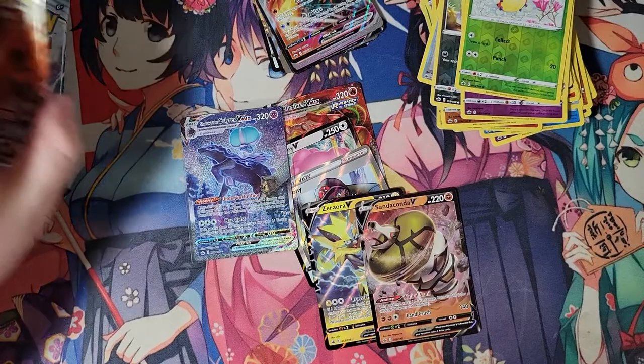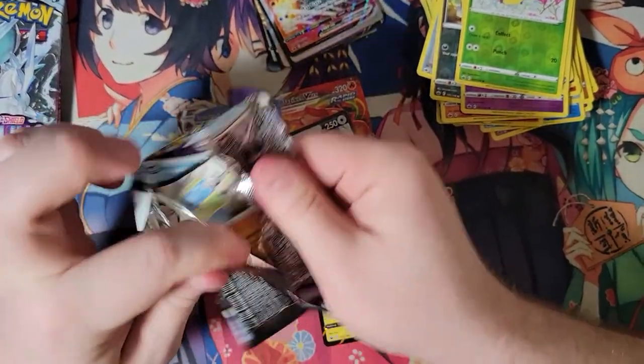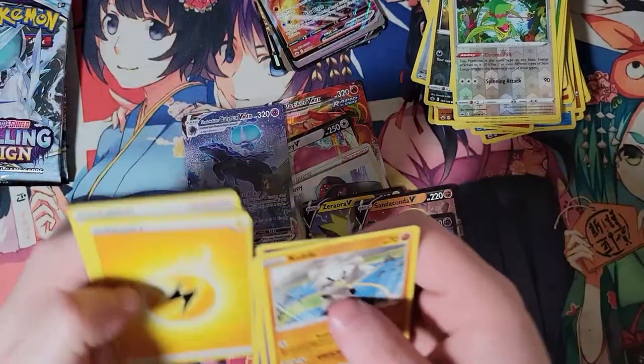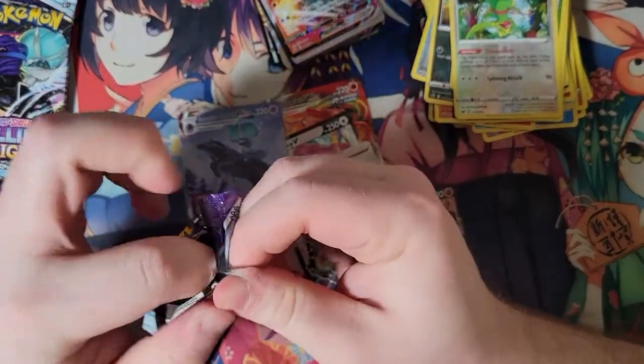I am also not known for making good financial decisions, so here we are. Kecleon — a Shadow Rider V. Looking there — a V into that beautiful Alt Art.